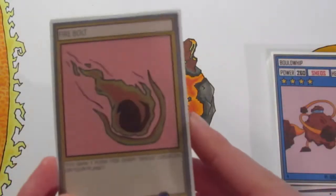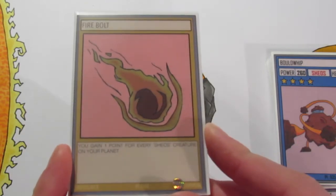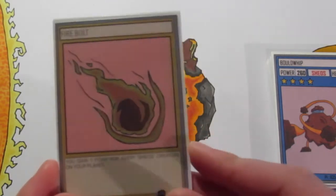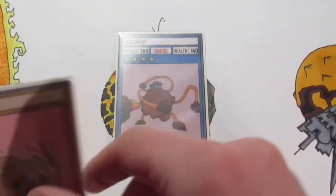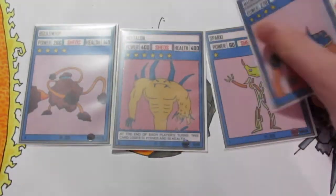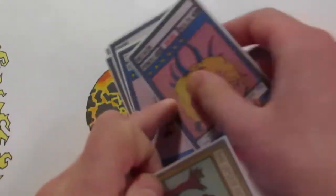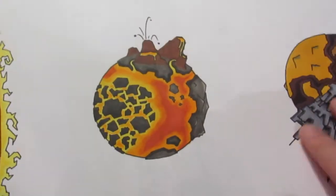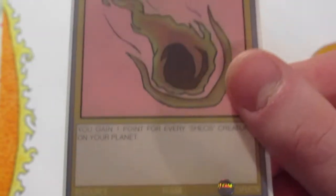That's all six creatures I've made so far. Now I'll get to some of the support cards for Shios creatures. The first one is Firebolt, and it says: you gain one point for every Shios creature on your planet. It's a pretty situational card — if you've only got one guy like Bold Whip you probably wouldn't want to play it, but if you had a whole arsenal of Shios creatures you'd definitely want to play Firebolt and get four or five points, which could actually win you the game since you only need 20 points to win.